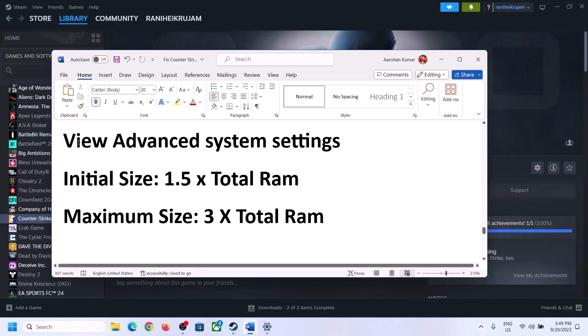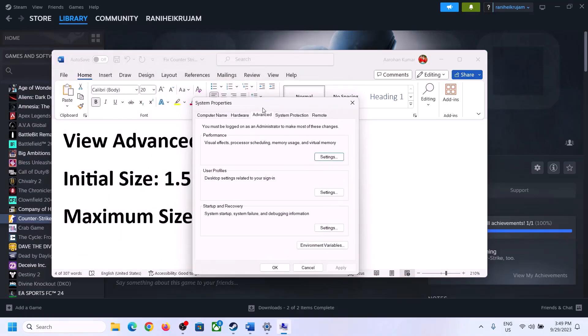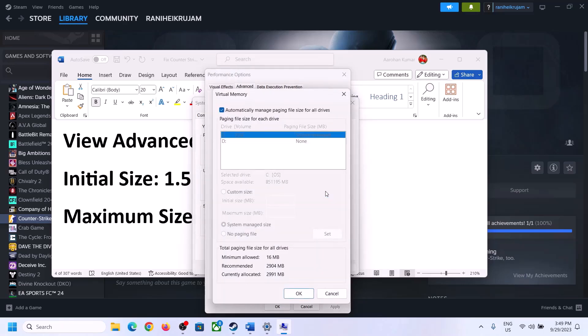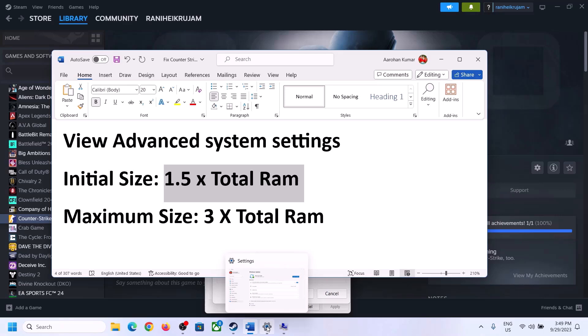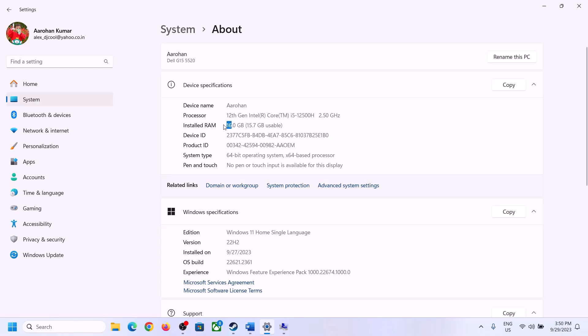Once the game is added to the firewall, launch the game and check. The next step is to increase virtual memory. Type 'View Advanced System Settings' in the Windows search box, click on it, go to the first Settings button, go to the Advanced tab, click Change, uncheck 'Automatically manage paging file size for all drives', and select the drive where the game is installed. Check your total RAM — in this case it's 16 GB.